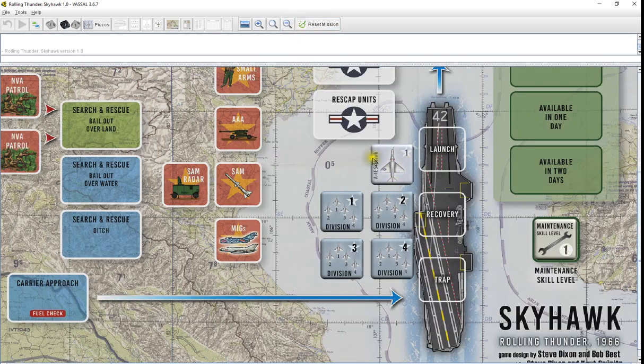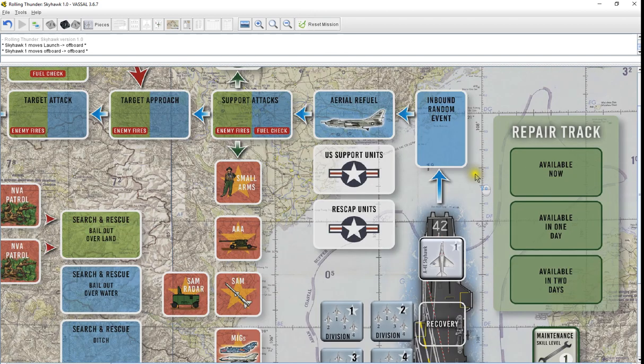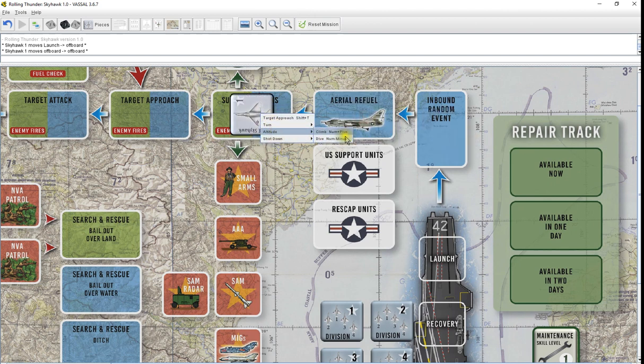You'll start out with your movable pieces, your divisions, whether you're playing with divisions or your single-plane launch. These will also move anywhere you want them to and reset when you reset mission, but you can just go ahead and click your way through it. They'll click through the various stages. You can put the altitude on there to help show you what altitude you're on if you don't feel like going back and forth through the mission log. Your small arms and everything, they'll have you just click on the box wherever they are.